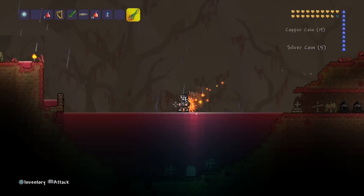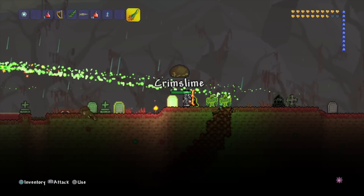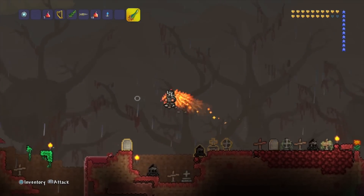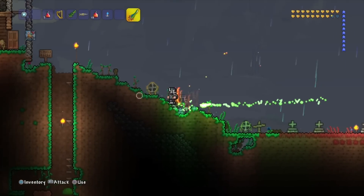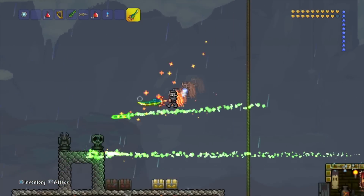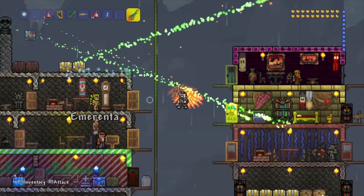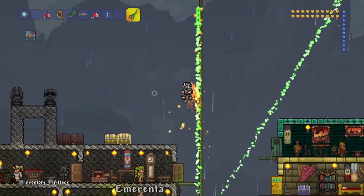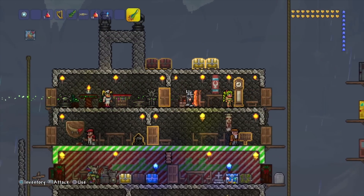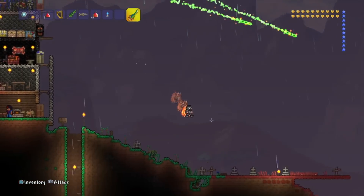Let's go test this thing on some unsuspecting victims. Die, crim slime! Die, face monster! The crim slime takes a couple of slices, but that's okay. This thing is so cool because it shoots really, really far and really fast, and each little projectile that it shoots does like the same damage as a sword. This thing takes care of melee, magic, and ranged, but it's all based on melee damage. So as long as you have high melee damage, this sword and all its projectiles are very powerful.